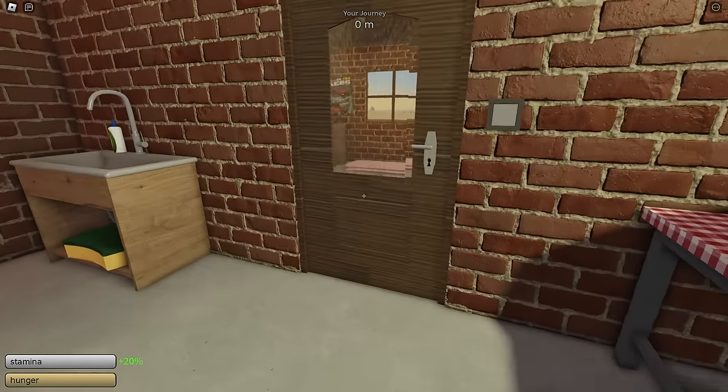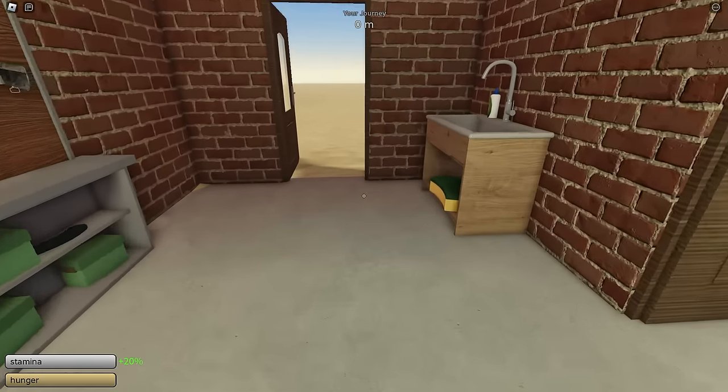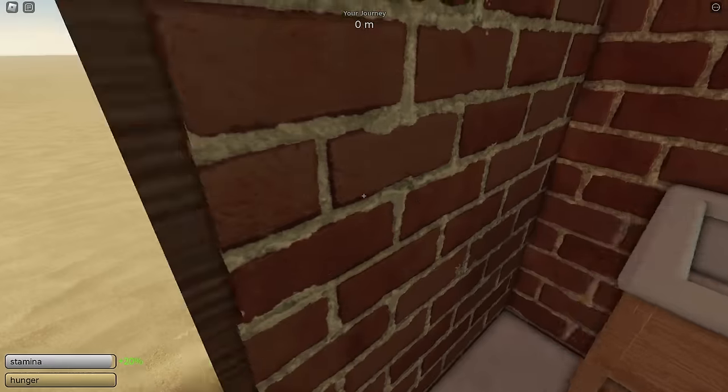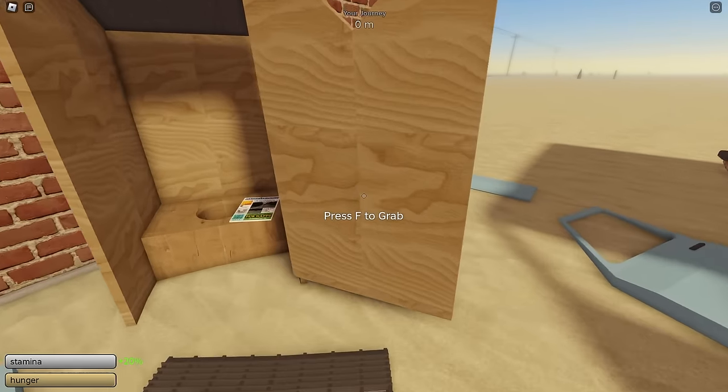We're now in the game. Let's go ahead and turn off those build car instructions because we are going to be doing this on foot. We are doing this free to play, meaning that we can't respawn and that we can't get a car. So basically what we're going to do is just go ahead and run. We don't really need any of this stuff.